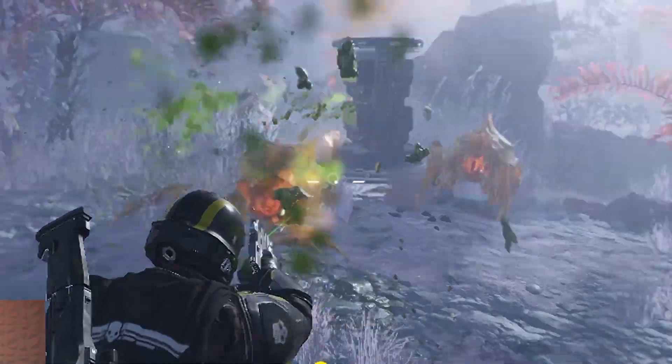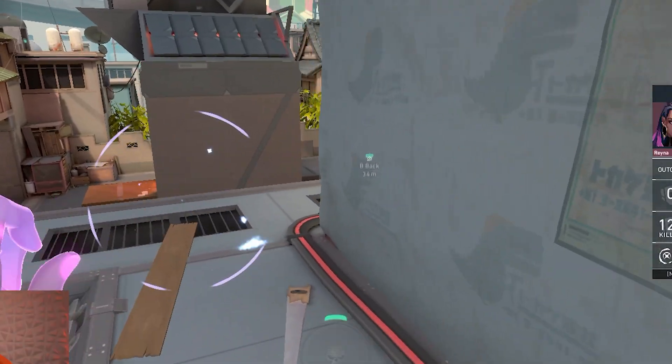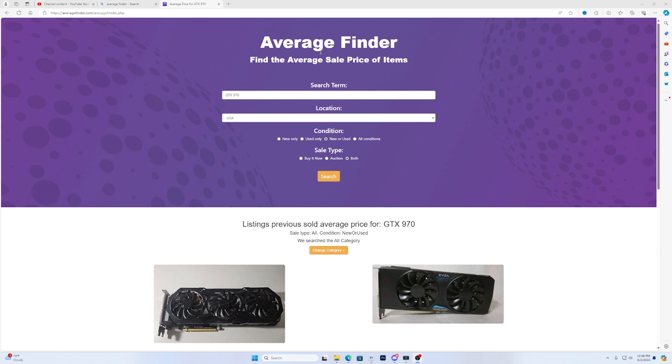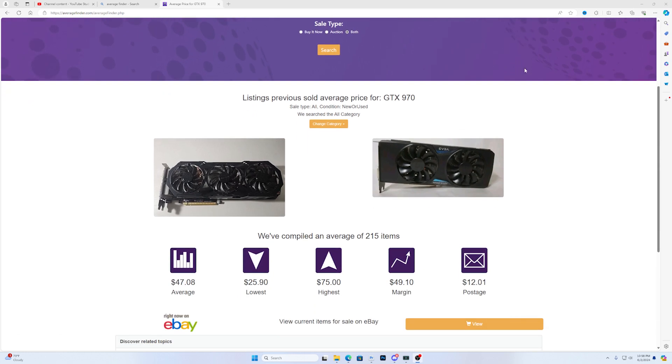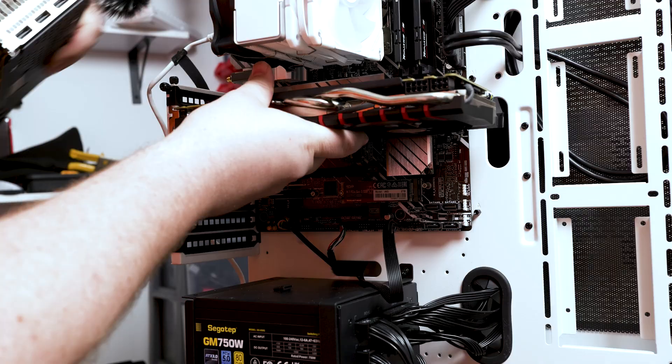We're going to test some of the more demanding popular games on the market, as well as some lower-demanding games and esports titles, so you can see how good this graphics card does in those types of games. If you have a decent CPU, according to averagefinder.com, you can pick up this graphics card for around $47 on eBay here in the US. There'll be a link in the description.